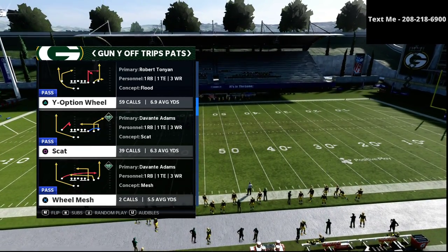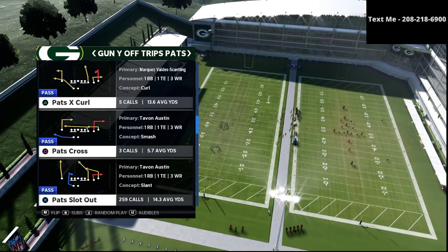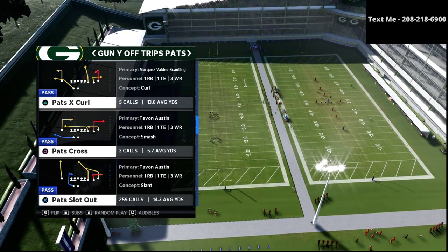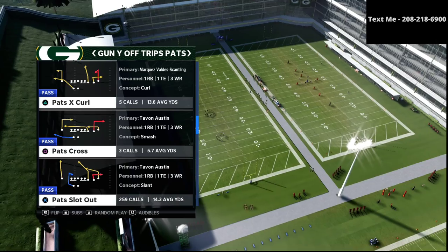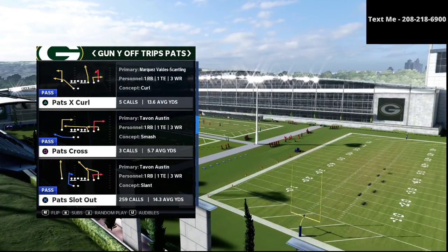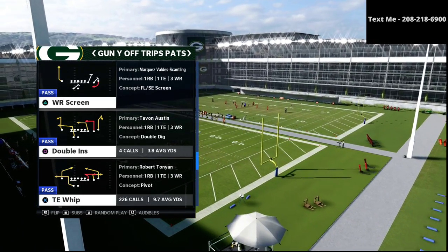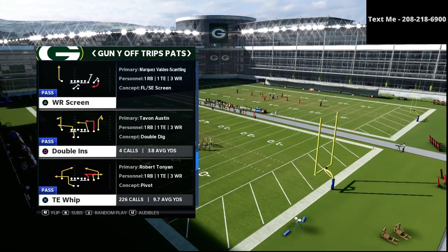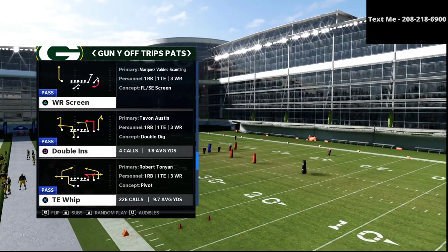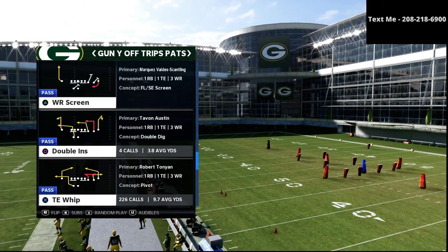If you haven't already hit the subscribe button, I encourage you to do that — it's completely free. And if you want to get my entire U-Trips offensive guide, you can get that in the description of this video. Now the play that we're going to be going over in this video is the play Titan Whip. We're going to run this a couple of different ways, and I think you're going to get a ton of value in how we execute this play.